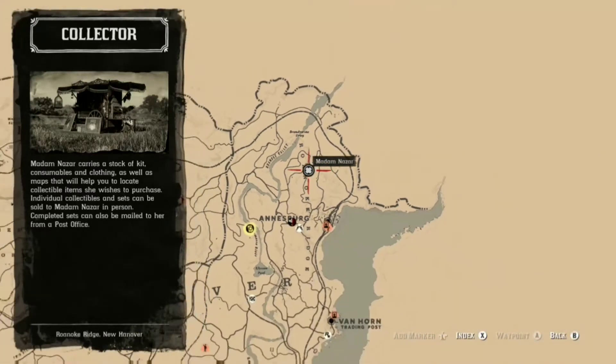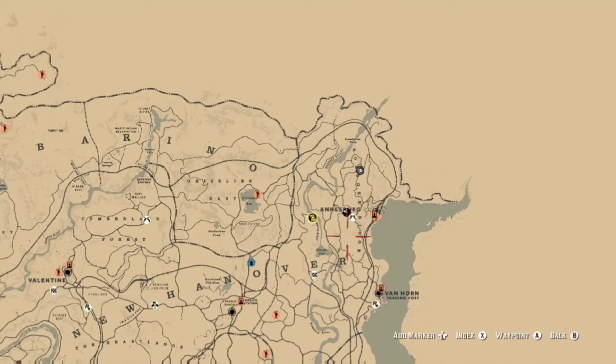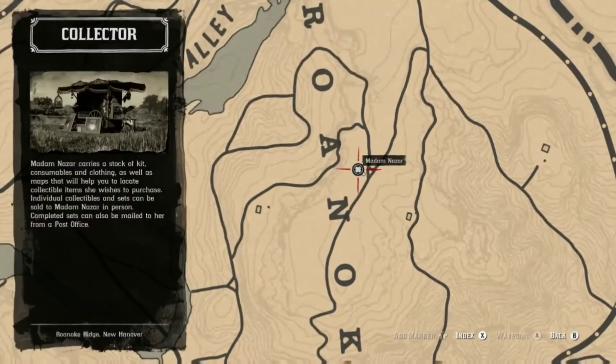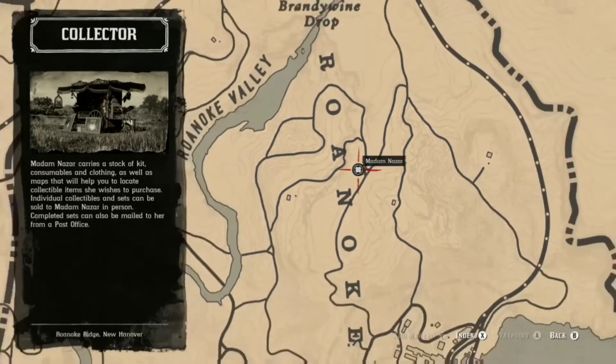She is literally at the top right of the map today guys, just above Annsburg, and we are in Roanoke Ridge. Not a bad location — still a part of New Hannover. That is where you can find her as of today, the 21st of January.